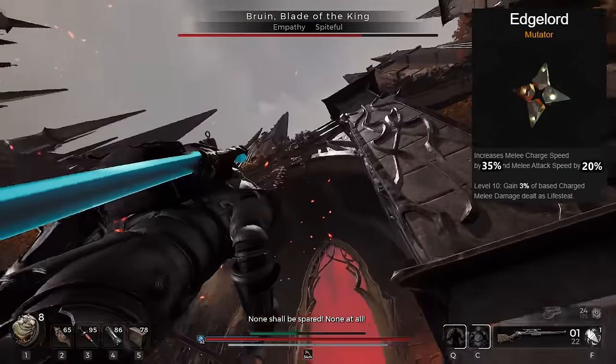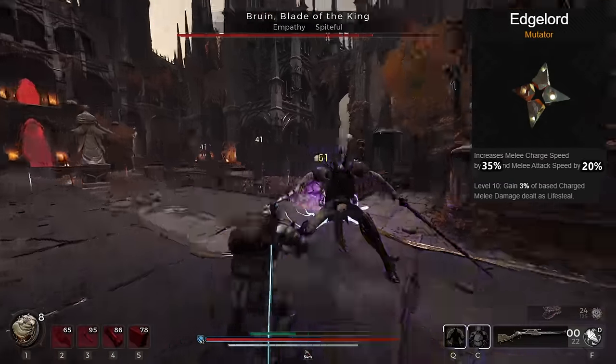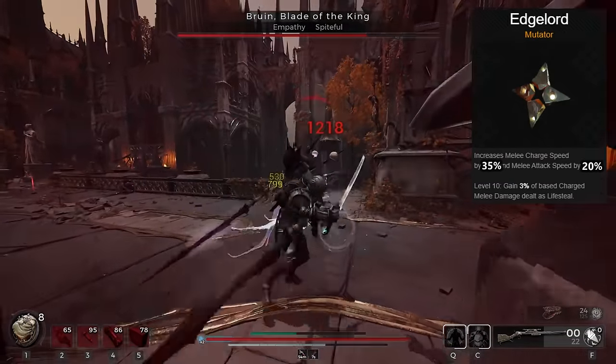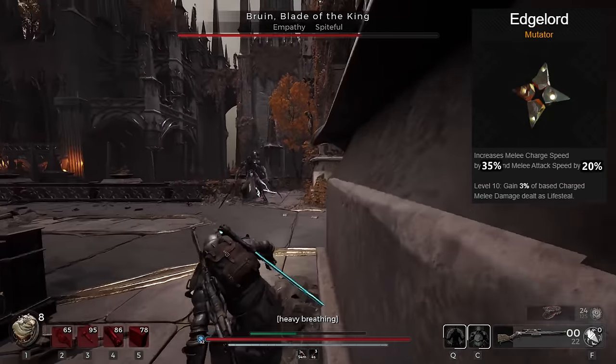Equip Edgelord, which will increase your charged melee speed by 35%. That's going to be our main attack, and having it at a good speed is the best option. You also gain lifesteal from these charged attacks, which will again be our only source of healing.